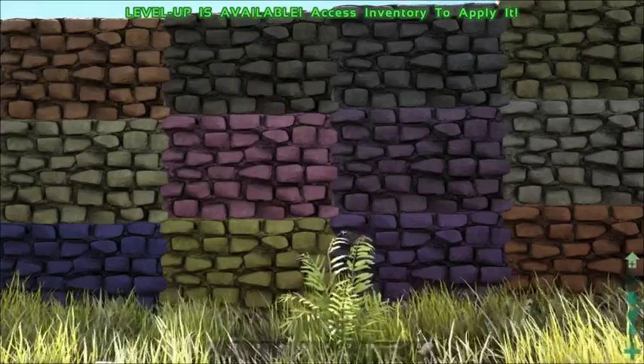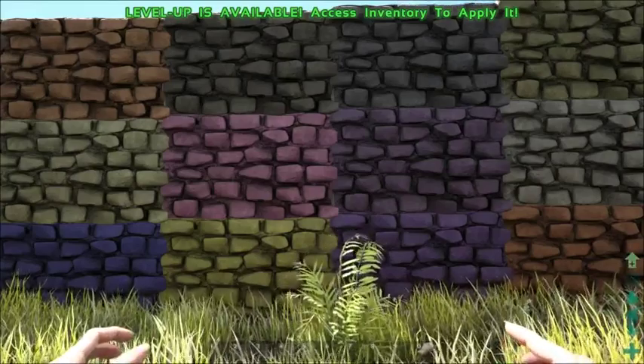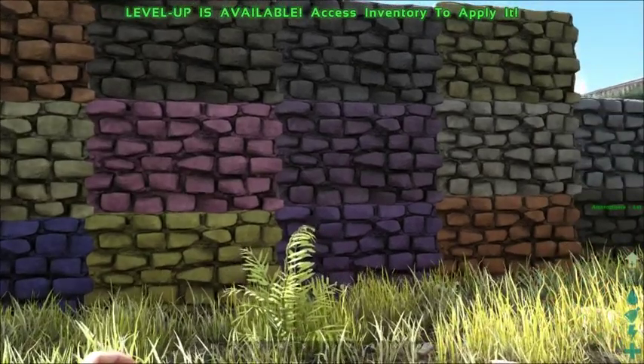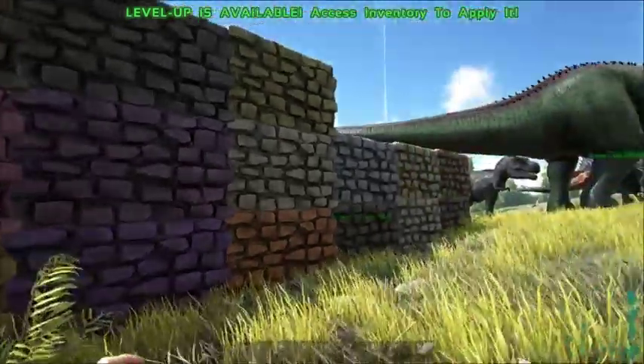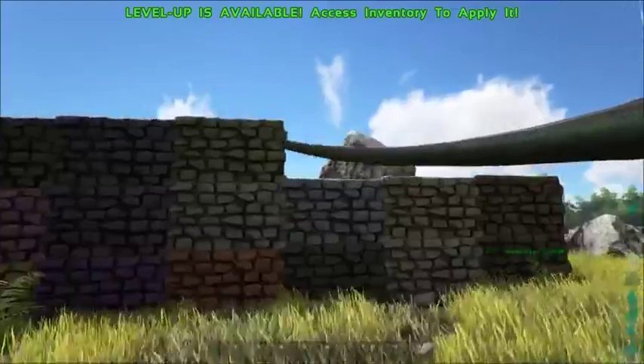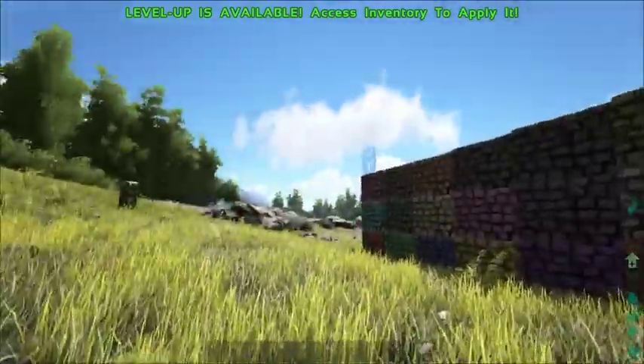Hey, I just found something funny — purple is actually in the ID array twice. It's number 62 and 68, which is why I was so confused. That's actually kind of funny.